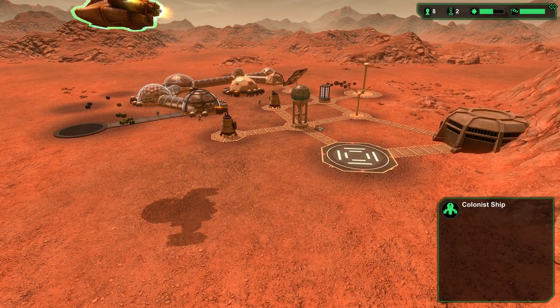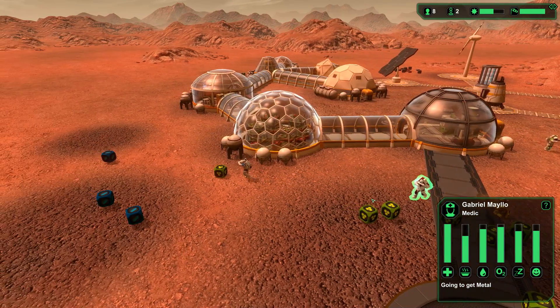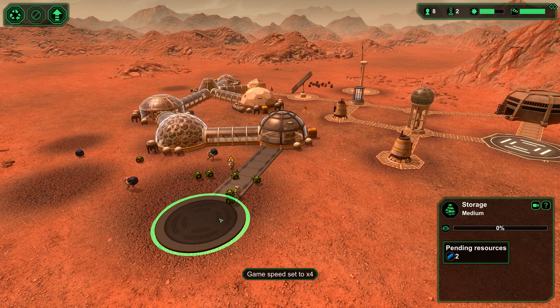It looks like the dust storm succeeded. This guy's taking off now by calling a ship. What are you guys doing? They're all holding their hands over their eyes. We got three medics — really? That seems like a lot to me. Let's speed up a little bit here.